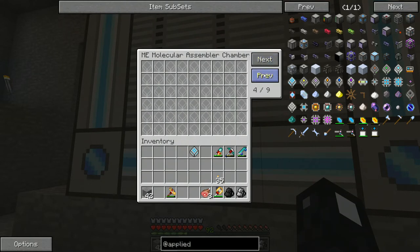So if you right-click on it, it'll open up, and here are the pages I was talking about — I have nine pages, so that's going to be quite a bit. I know in the last episode I was talking about making two MACs, and someone brought up a good point: that's a total waste of supplies because nine pages will last me quite a while.